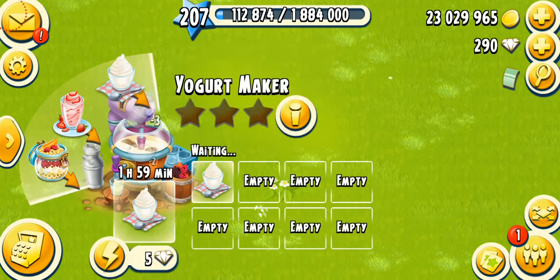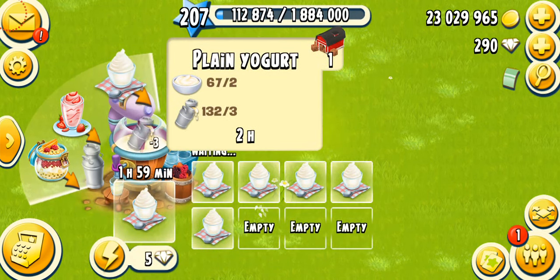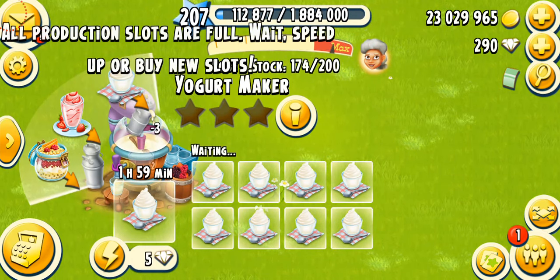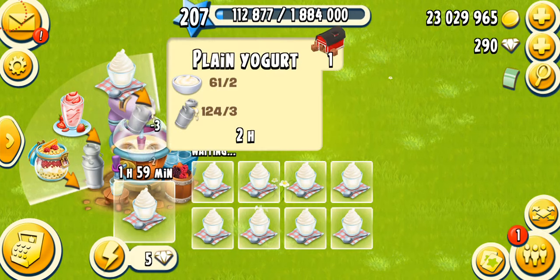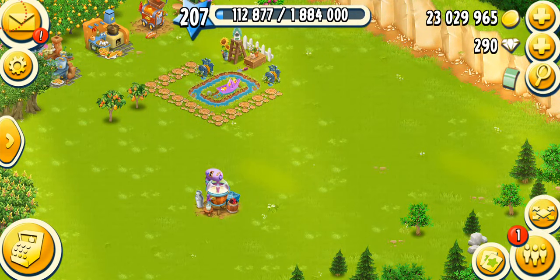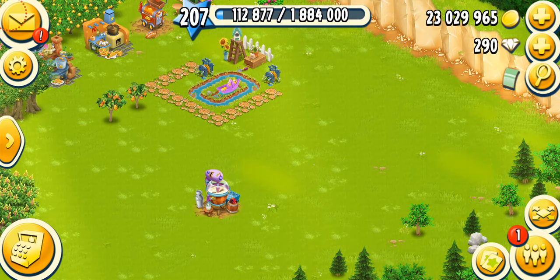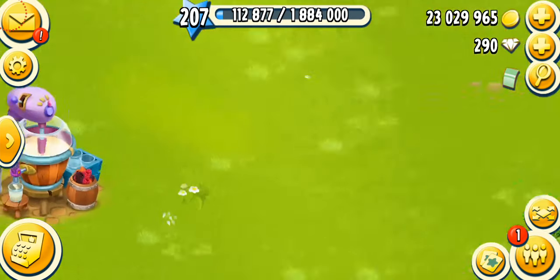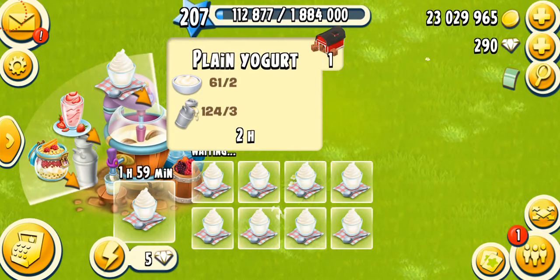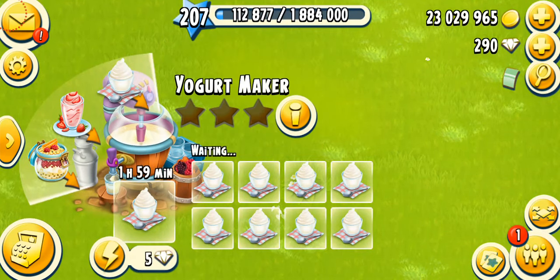I'm just gonna put a bunch of plain yogurts and now you're gonna see my cream and milk disappear into another dimension. You have like a thousand dairy and the next morning you wake up with like a hundred — that's what goes on in Hay Day these days. I'm really fed up with dairy, I need a second dairy in the game right now.